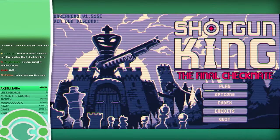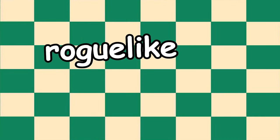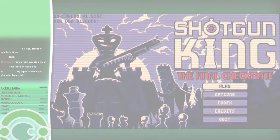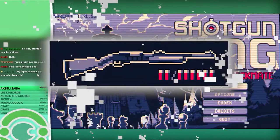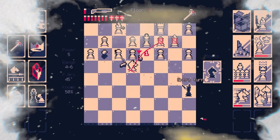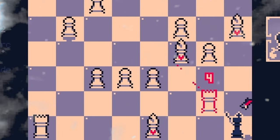So today we're trying out Shotgun King. It's a chess roguelike — or maybe roguelite. I don't know what the difference is, I think it's a roguelike. Anyways, all I know is that you have a shotgun and it's chess themed. I've not seen gameplay outside of the trailers, so I'm going in about as blind as you can go.